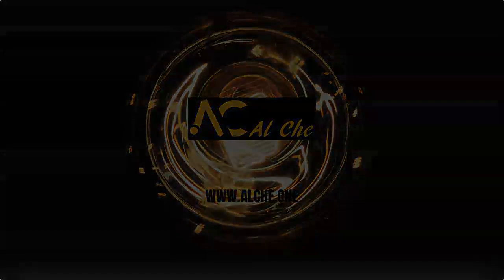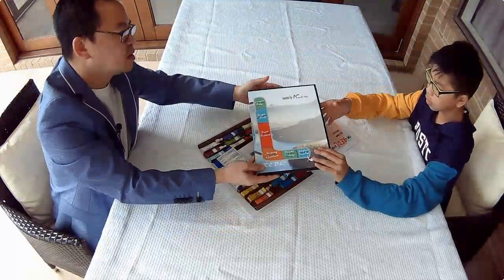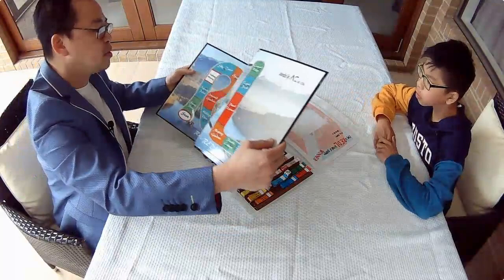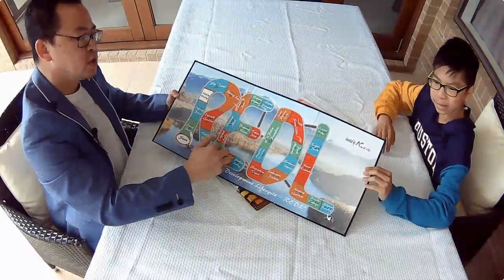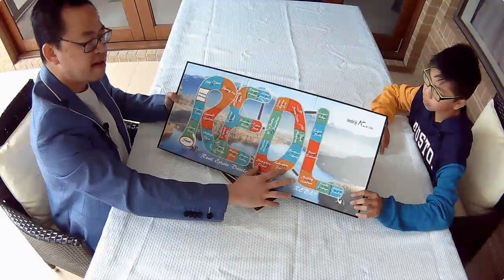So what have we got in here, Loki? We've got a board. So this is the Reddle board. As you can see here, it goes in a number of directions. We have the word Reddle here, with different spaces — about 30 spaces on the board. Each space relates to one title.